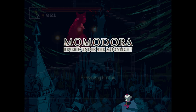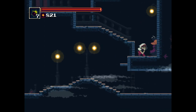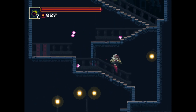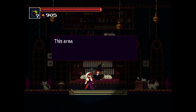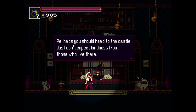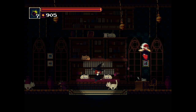You play as a priestess named Kaiho who travels to the Kingdom of Karst to stop a curse that's been spreading across the land. You find out the Queen of Karst is the source of the curse and the only way to stop it is to kill the Queen. You begin your journey finding four seals to open the gates of the castle to face the possessed Queen, fighting shadowy figures along the way and encountering deviant bosses in each new area, while finding new items and unlocking spells to help you along the way.